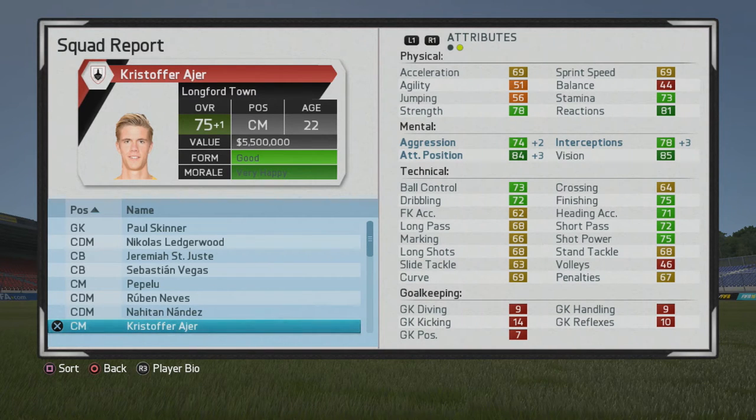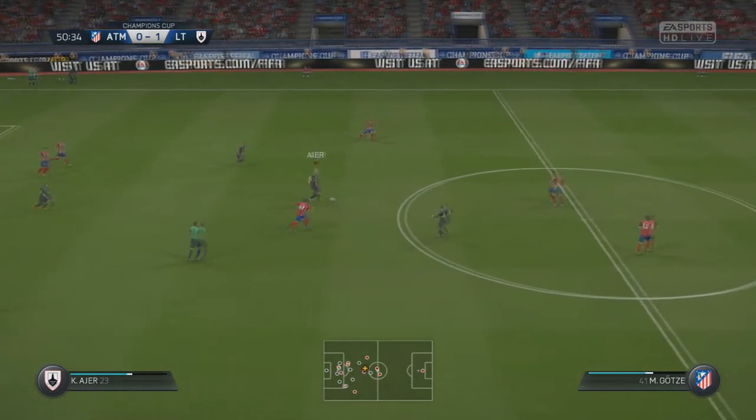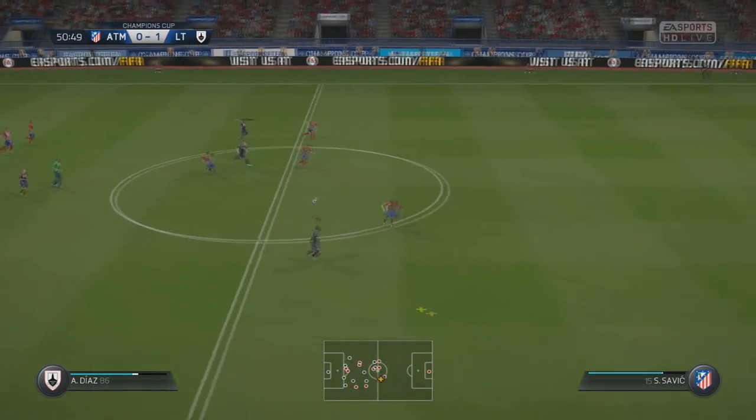At 75 overall he has some good finishing, ball control, and dribbling, which is really good. His mental stats are tremendous as well — he can get into tackles, pick out passes, and intercept. There's a nice balance depending on where you want to play him, though the lack of skill moves may put some people off for the center attacking mid role.